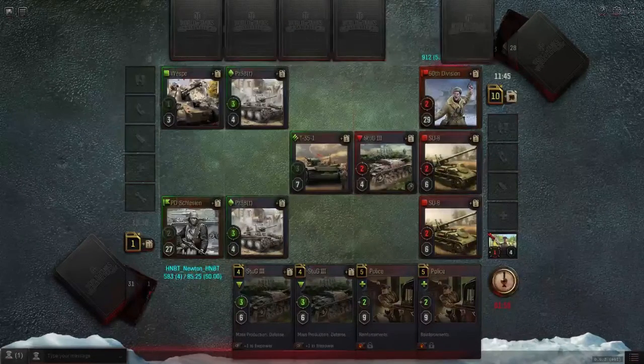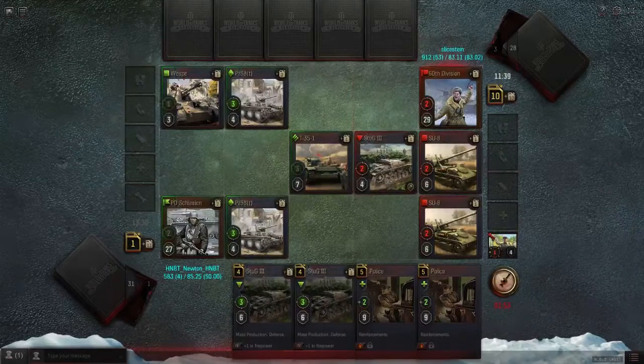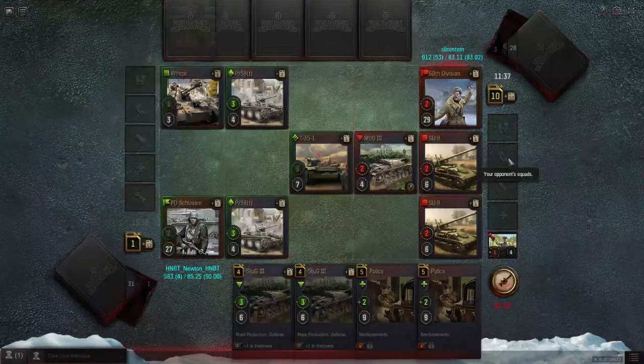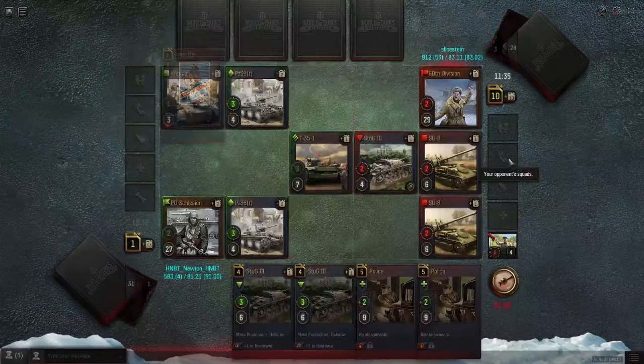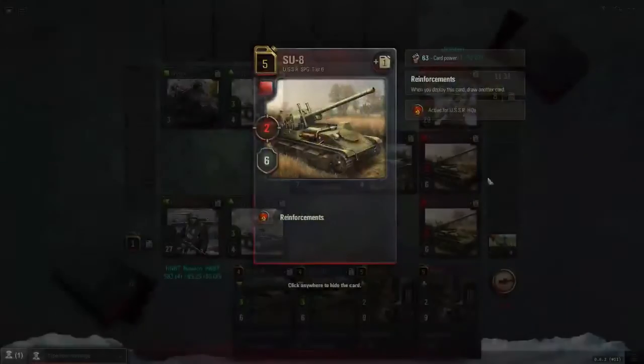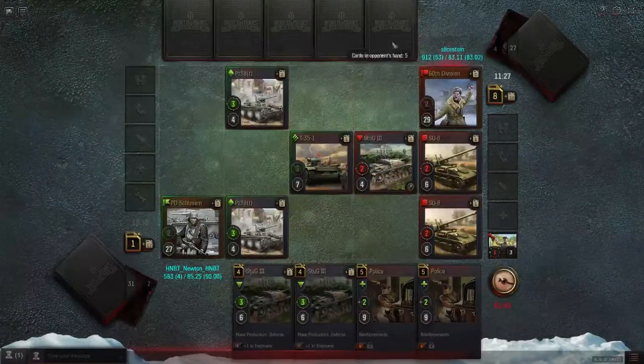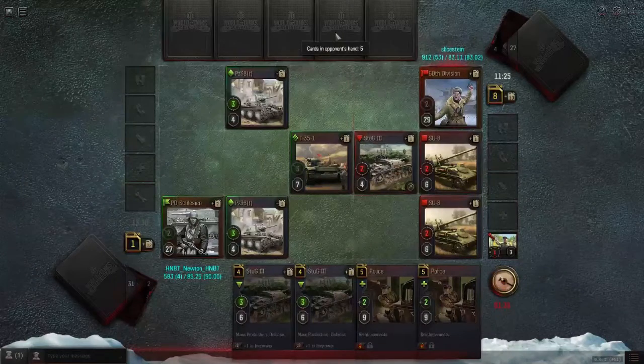That seems like a stronger play than putting one Stug in to die. Let's see him kill this and one of these - otherwise he's losing his sardy. He actually does have quite the card advantage, because I didn't think about this. Stug-8s have reinforcements, don't they? Because they're really strong. Well, that makes them really strong - they don't have it because they're really strong, they're strong because they have it.